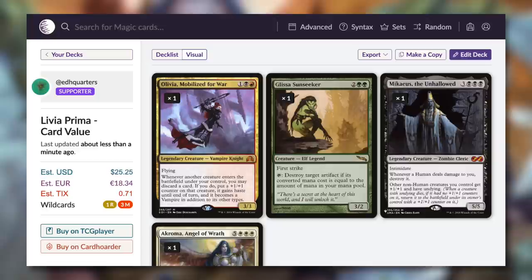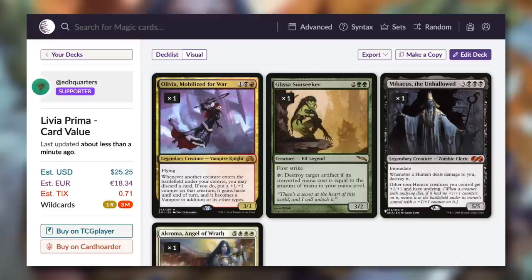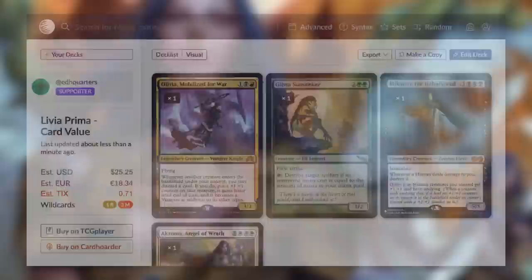Though Micchaeus pulls up the overall value of the Secret Lair pretty much on its own — Micchaeus is like $20, the others are like $2, $2, and $1 — this Secret Lair is one of the least value at an estimated $25.25. So if you're looking for value, this isn't one of them.